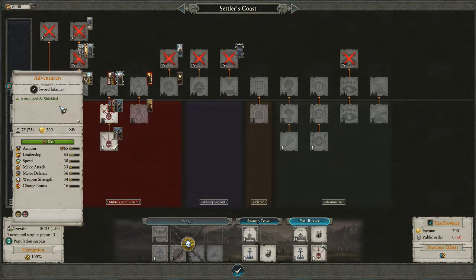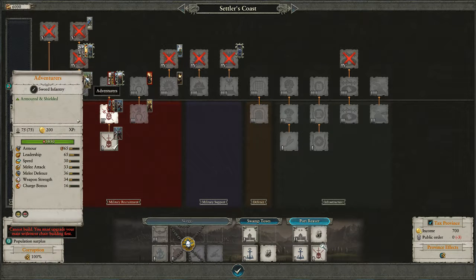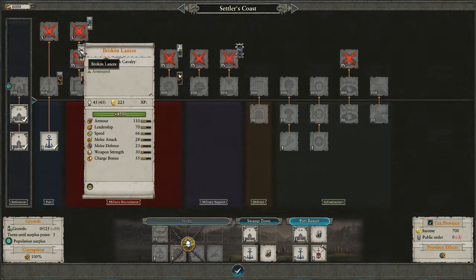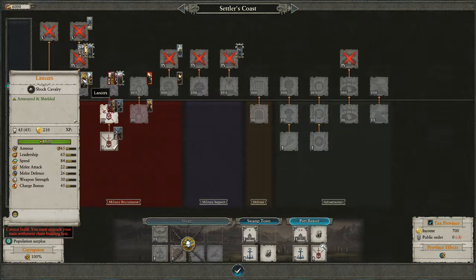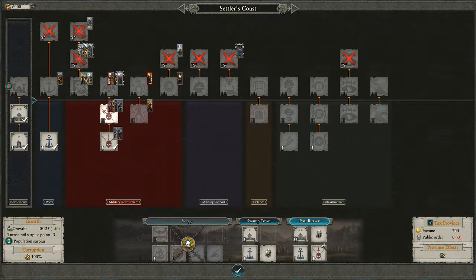Adventurers are upgraded versions of swordsmen as far as I can tell. They have a bit more armor and a bit more of everything else. You can also buff them with some great techs later. Lancers are cavalry — they run into things, they have a decent charge bonus, they're fast as heck. Broken Lances are the directly upgraded version. They have really high armor, less speed, and similar melee attack and defense — 22, 26 versus 28, 23 — but their charge bonus is higher. Broken Lances are shielded Shock Cav, and Lancers are Shock Cav that might get shot to death but have massive armor to make up for it.